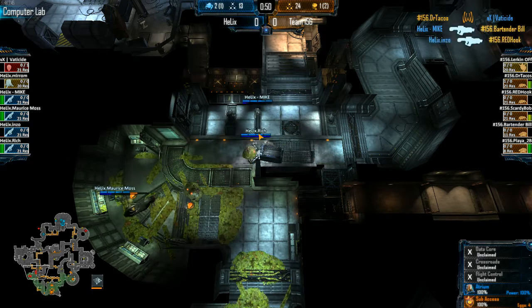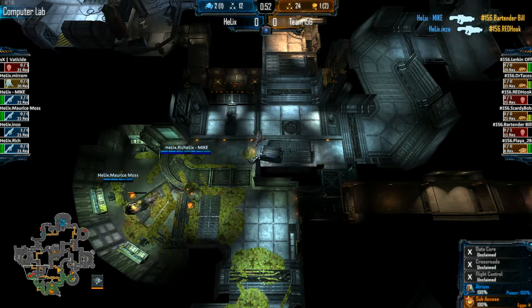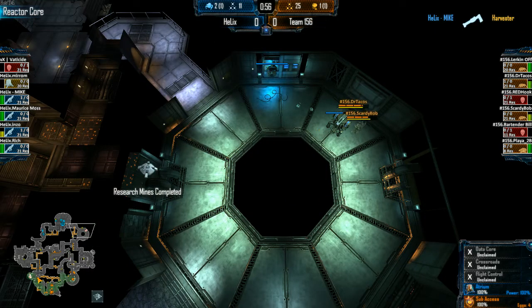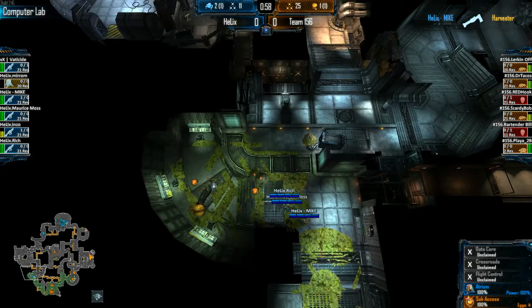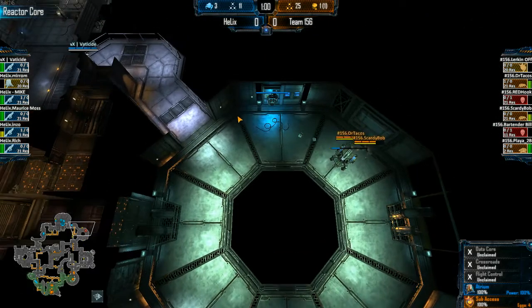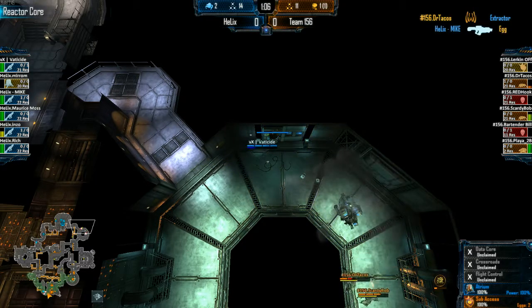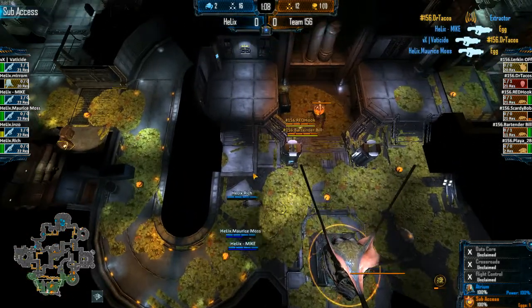Gorge being caught completely out of position there. That was a big pick. They do win their reactor fight, but losing a Gorge and a Harvester for one extractor is not a good trade. Advance might even be able to pick him off here — he's not going to be able to save it. Still not a good trade.